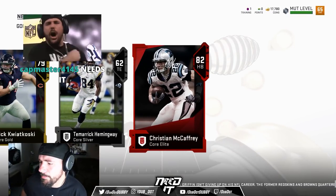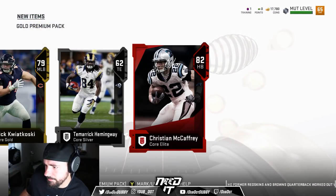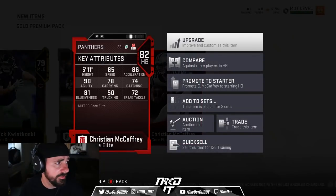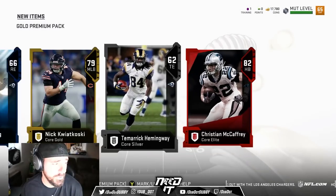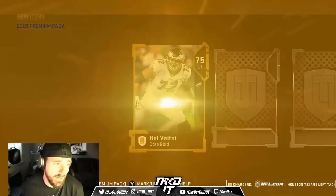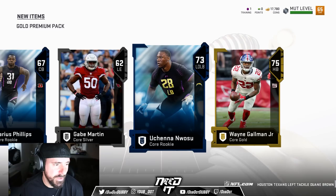Christian McCaffrey. Shout out to Catmaster with the sub, man. Let's get it. Christian McCaffrey again — another speed back. 85 speed, that's pretty good. No trucking, so I don't know if we'll be able to play him until we learn the jukes in the game. Everybody knows how to truck. You've got to kind of learn the jukes to be able to use an elusive back like that.